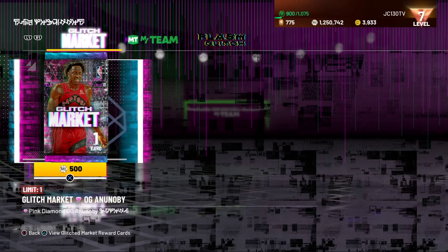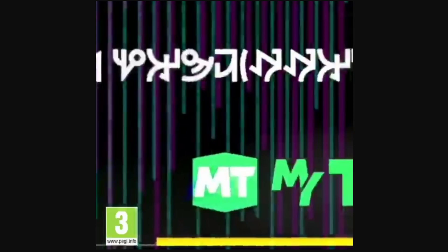This has been appearing on a few people's screens — they have been getting the Glitched Market OG Ananobi. So this card has been appearing on people's screens. Initially we all thought it was going to have something to do with finding runes, because 2K did post a picture about it. In other years, you literally used to have to move all your players in weird directions and runes would pop up in cards, and that's how you could access the black market or the glitch market.